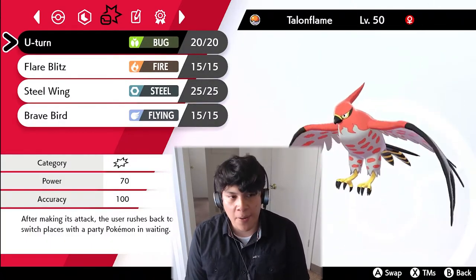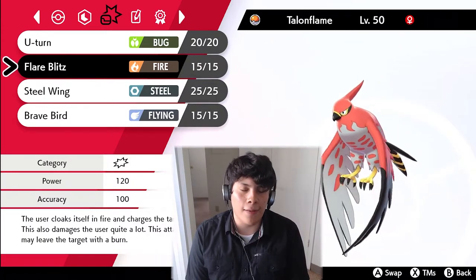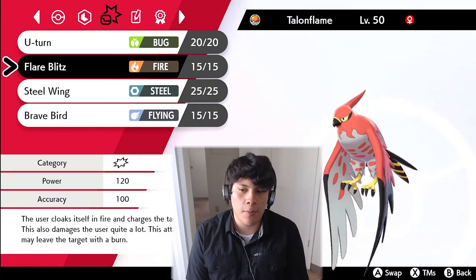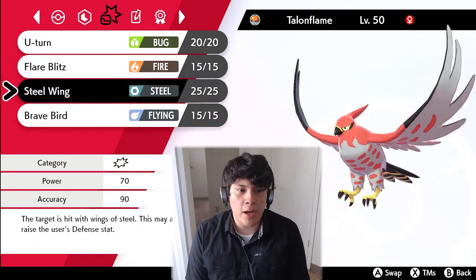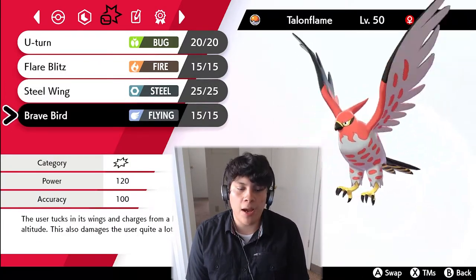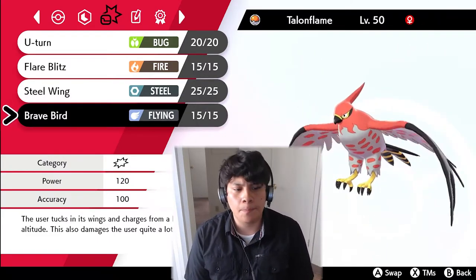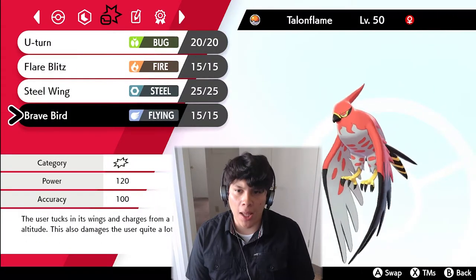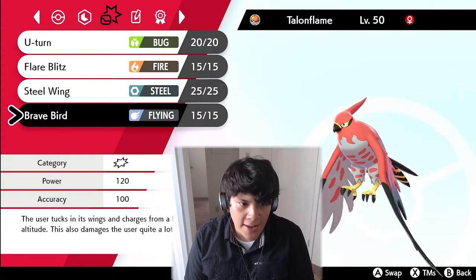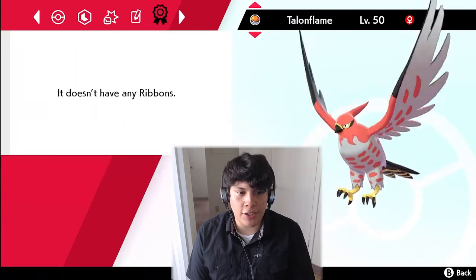We're running U-turn for pivoting, Flare Blitz which we probably won't click a lot unless facing something weak to it, Steel Wing for coverage, and Brave Bird which is what we'll be spamming most. Choice Band Talonflame is going to do a lot of damage — you're going to see that in these videos. We're Adamant nature as mentioned.